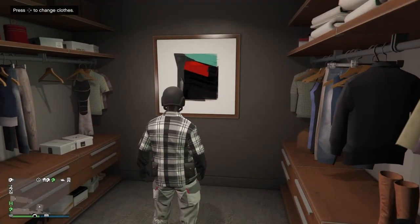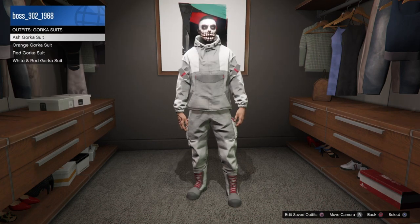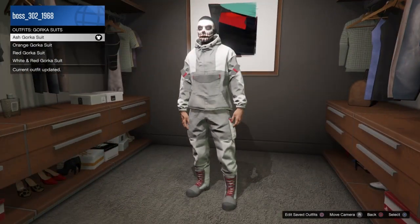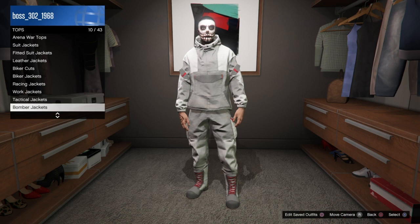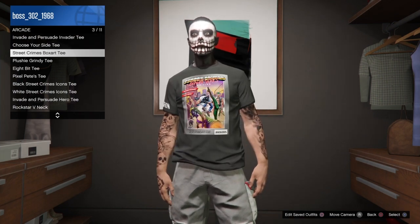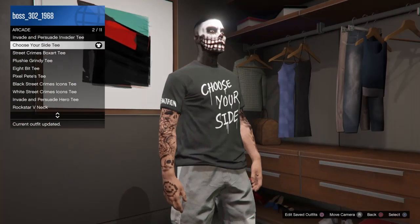For the first method, go ahead and make your way to your closet or any clothing store. Go to the outfit section, go down to Gorka suits, and pick any Gorka pants that you want. Now go down to tops, go to special tops, and make your way to the arcade tops — pick either the 'Choose Your Side' tee or the 'Street Crimes Box Art' tee; it does not matter. When you put them on, you'll see you still have the Gorka pants on.